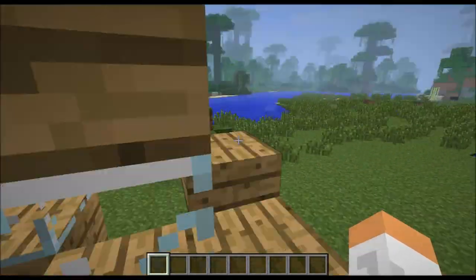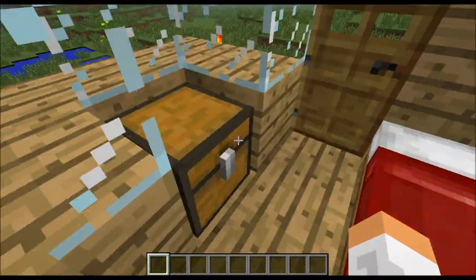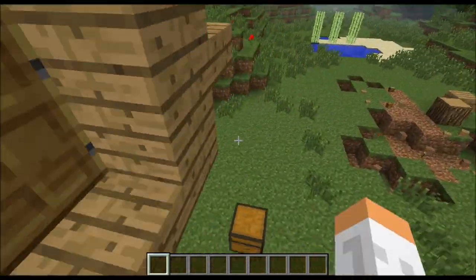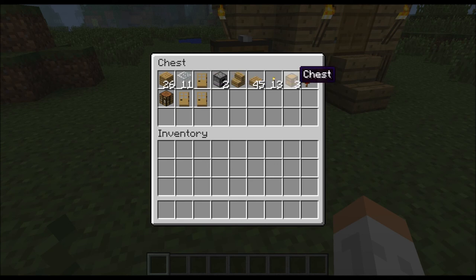This is what the inside looks like: you've got your furnace, crafting table, chests — got two of them. Upstairs you've got your bed and another chest. So that's what it looks like. Now here is the stuff you're going to need and the number of each item.